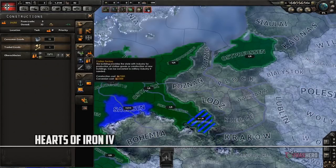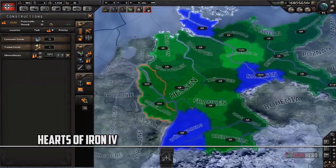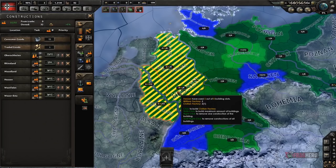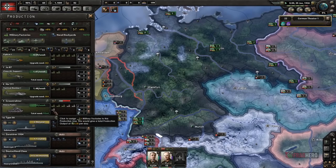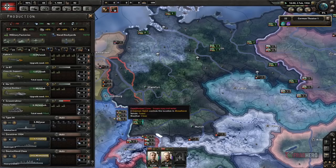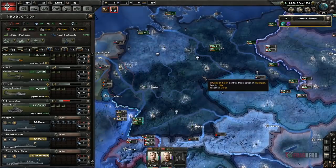Hearts of Iron 4 is a war strategy video game where the player takes command of his troops and has to deal with research, diplomacy and building structures for the nation that he or she chooses. There are three different ideologies you can choose from: democracy, fascism or communism, and you can choose to affiliate yourself with the Axis,